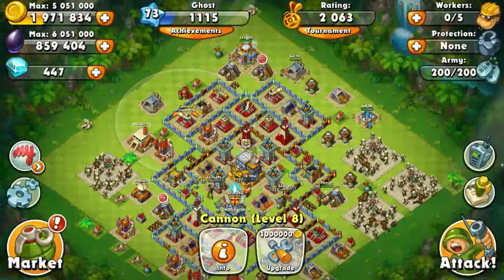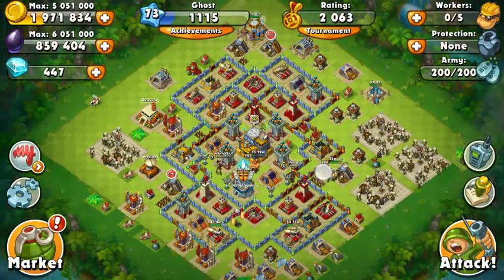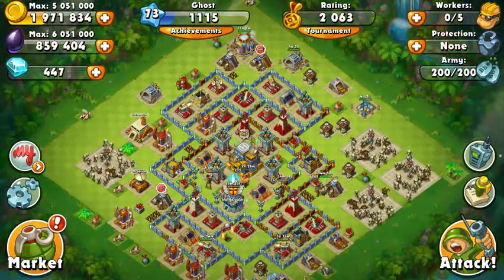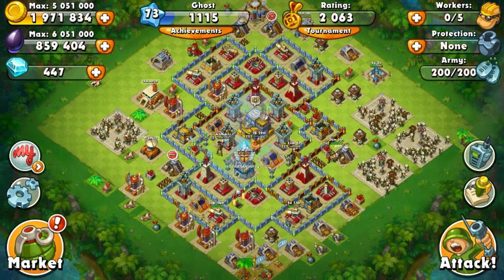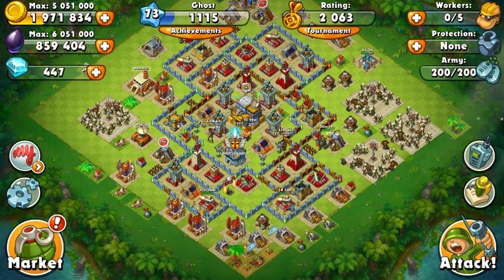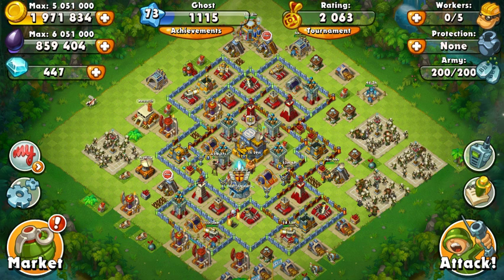They're not bad. They do 47 damage a second, but I think to get the most damage out of them you have to upgrade them all the way, and that takes a lot. So right now my main suggestions for people around level 40 or 50 is make stronger walls and make it harder to get to your towers — that's pretty much it.